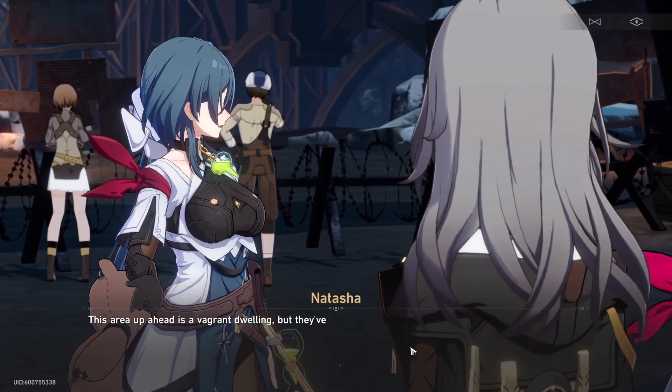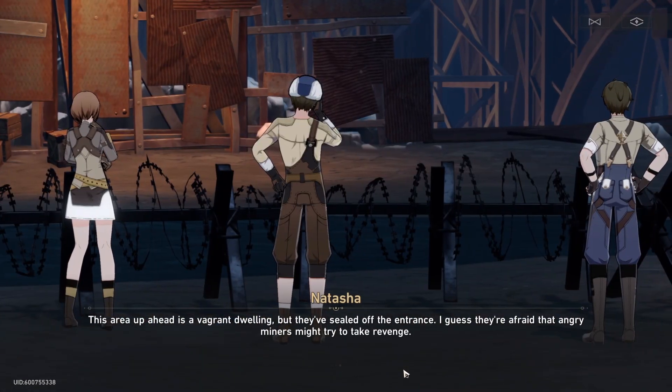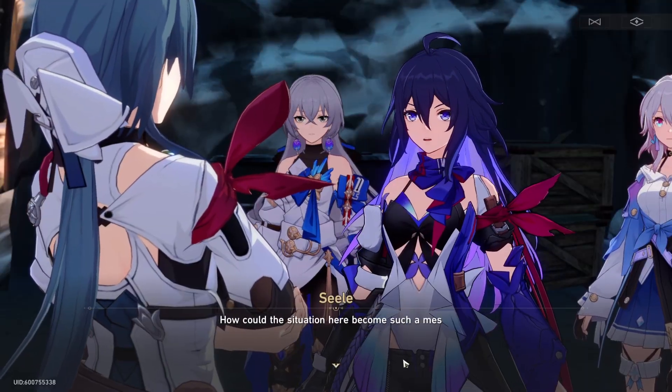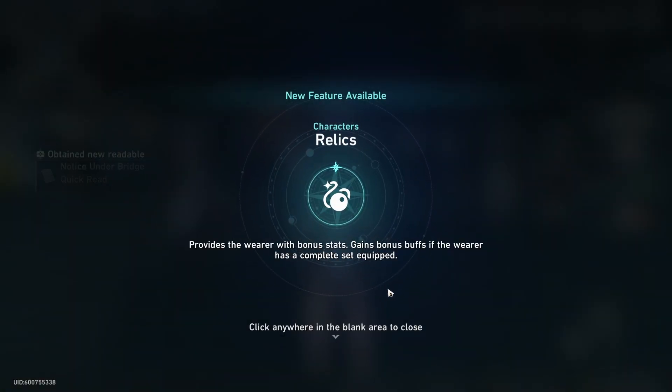One of the first steps is the part right here where you talk to Natasha about all this stuff. At the end of this interaction, it'll pop up that you've unlocked relics.